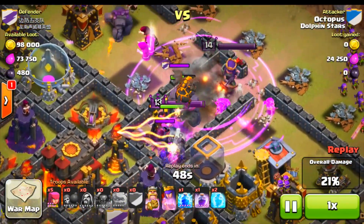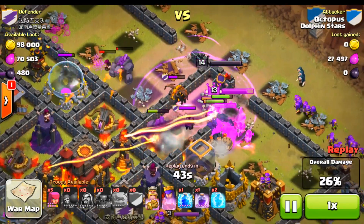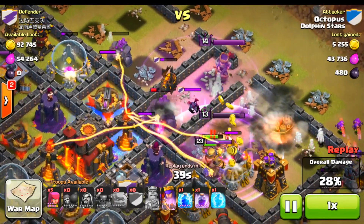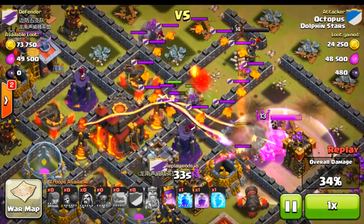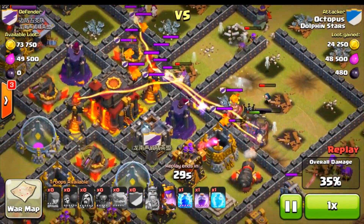Wow, this guy has a lava hound in his clan castle. It's actually pretty funny because we didn't really attack at all in this war — we already knew they were going to cheat from the beginning. So they pretty much just wasted a bunch of Dark Elixir on those lava hounds. Suck it, you freaking cheating guys. The attack is going not so good.